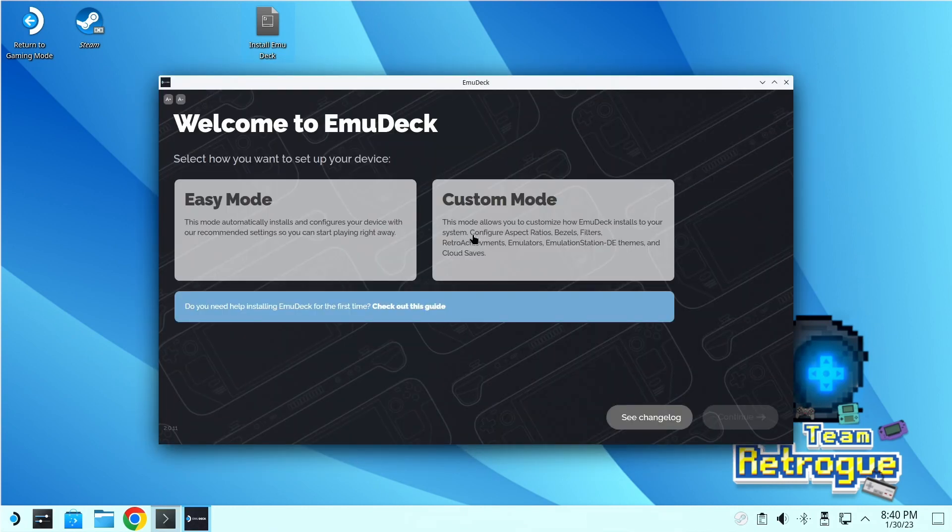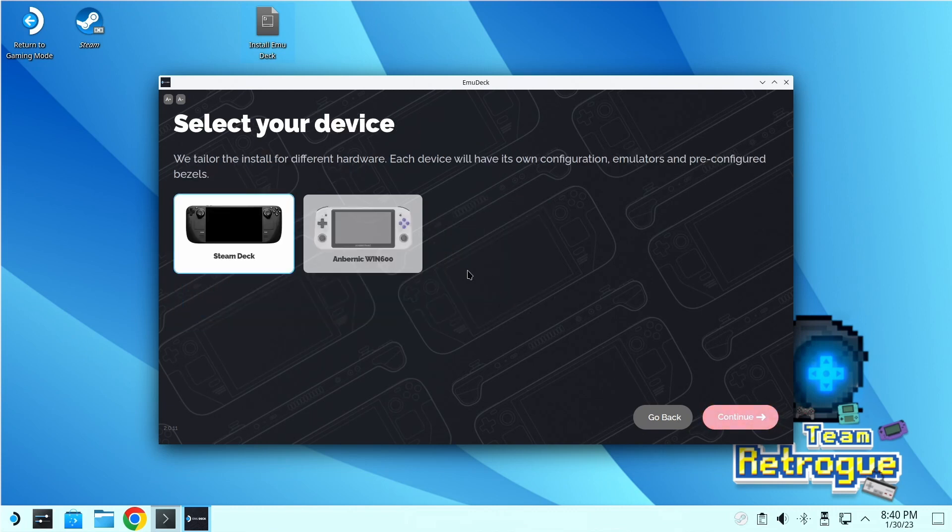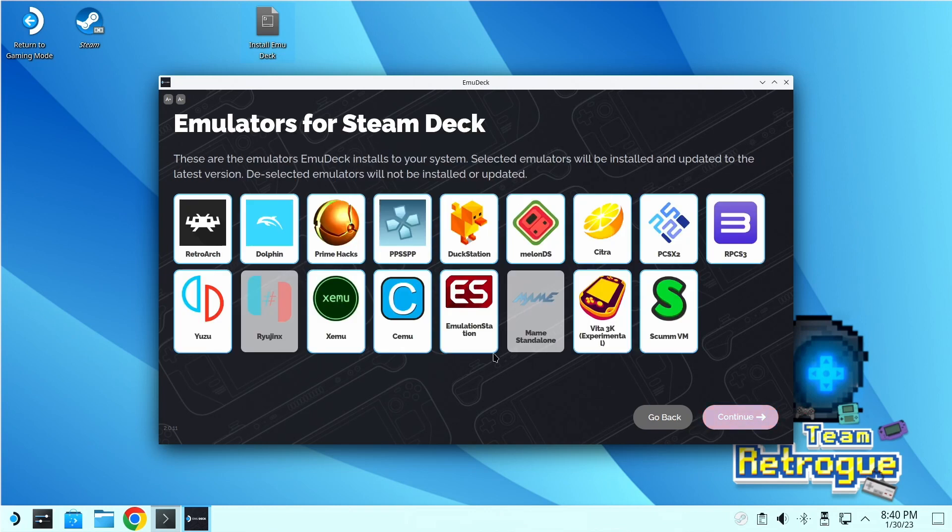It will take you to a 'Welcome to EmuDeck Setup' page where you can do either an easy setup or go through a custom mode. I'm going through custom mode to pick as many options as I can. Everything is straightforward — just go through the prompts. You can click emulators you don't want, and if they're grayed out, EmuDeck will not install them. There are a couple of new emulators here such as Vita3K, and there's a MelonDS standalone which is actually part of RetroArch. I'm going to uncheck emulators I won't use, such as Vita3K, ScummVM, and MAME standalone.